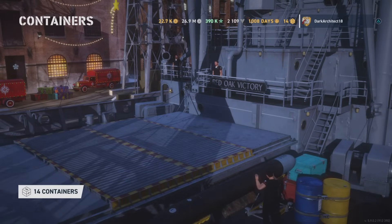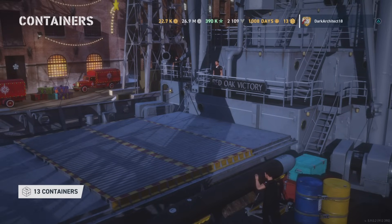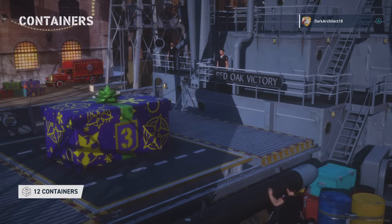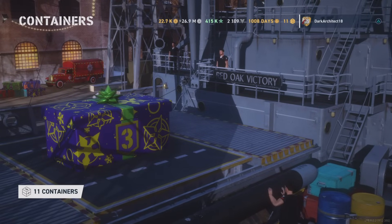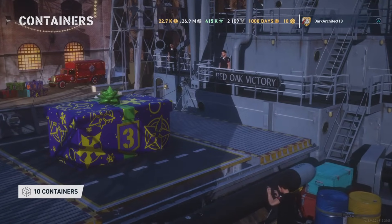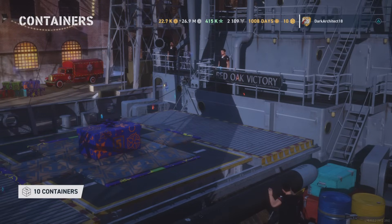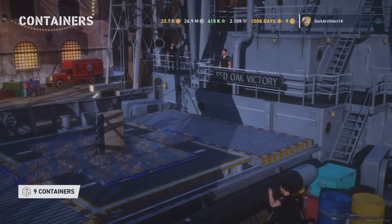We're going to the next part with another 22,000 doubloons — a 10-bundle and whatever else we can fill in. We got the Resistance, another tier six, a newer premium ship. I think that's seven or eight ships now — kind of hard to keep track. We are actually over 1,000 days of premium now.